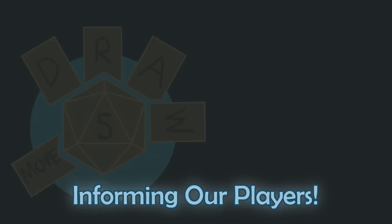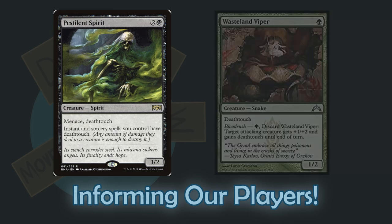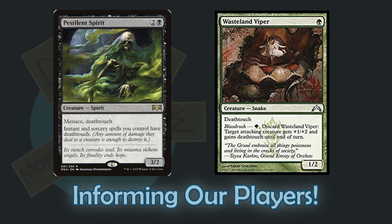In trading card games, certain phrases and symbols are repeated as a shorthand — a combination of repetitive and direct telegraphs. Using specific terms in Magic the Gathering, such as Death Touch or Life Link, across many cards means that once the player learns what these terms mean, they can understand how they work on any card with the same ruling.